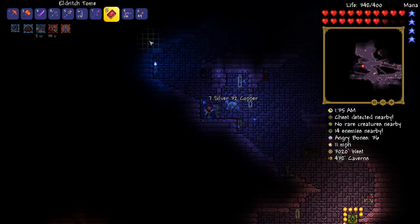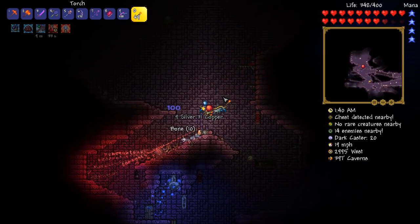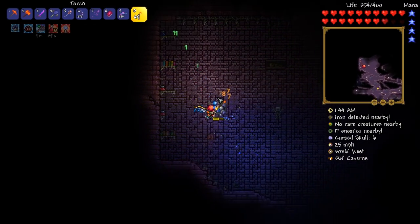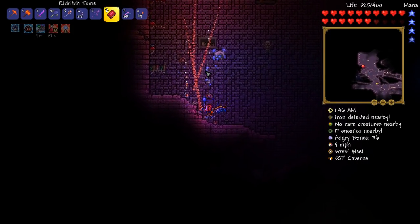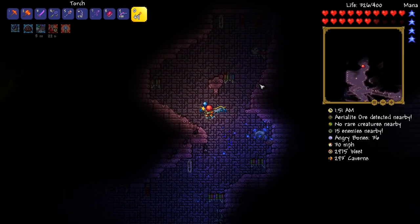The only weapon I haven't really tried out yet is the Eldritch Tome. Get set on fire — that wasn't fire, was it? It was just some sort of weird cursed beam or something. Get off me — there you go. I'm going to continue on and we shall see what we can find.